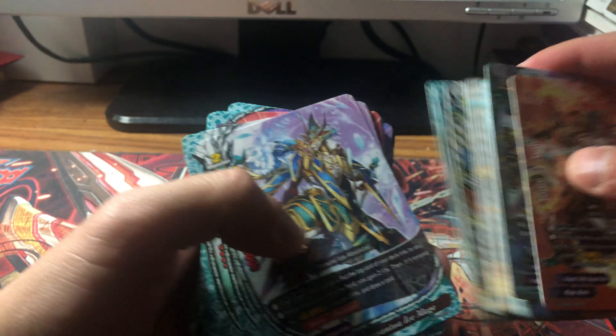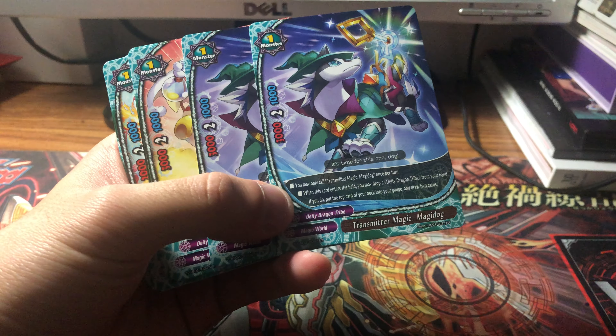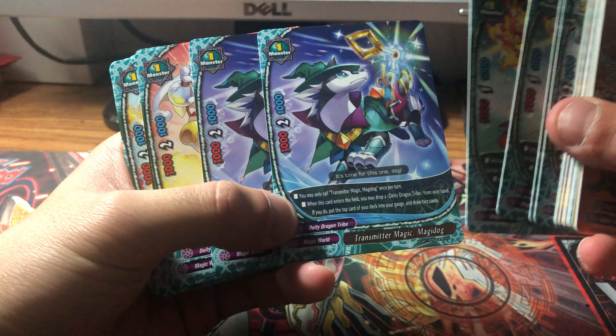Gargantua Ice Mage — you get two of those. Magic Cat Heat: when you cast a spell, put the top two into the gauge, pretty cool charge effect. If you have a dragon on the field all DD get plus two power and you get two of that. Transmitter Magic Dog: you can only cast once per turn, when this card enters the field add a DD from the hand, then charge and draw two. Synthesis Failed Magi Bird: when this card attacks, put a card into your drop zone and draw a card — a size one, five-three-two.